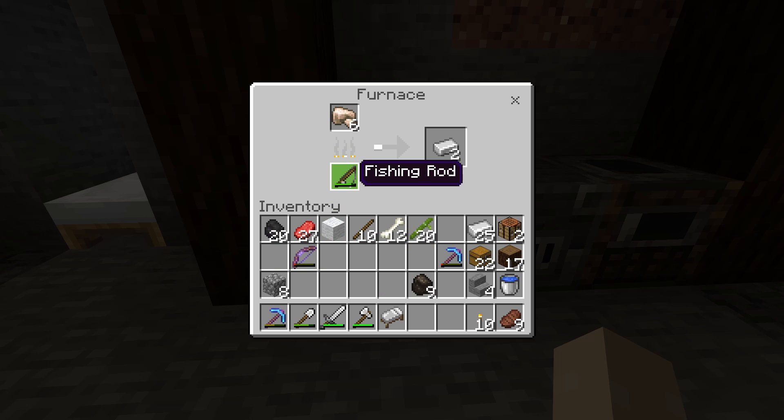One thing I just want to call out is I thought wool could be used as a fuel too, but I looked it up and it turns out it's only in the Java version of the game. So just to be clear, don't use wool as a fuel source as it won't work.